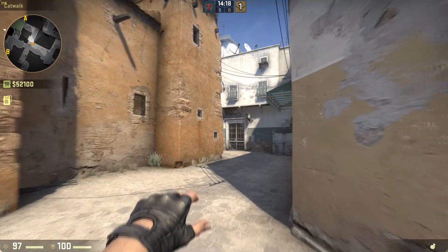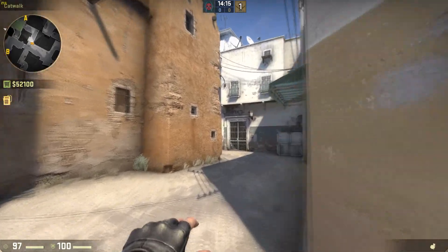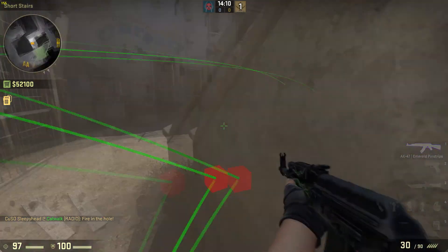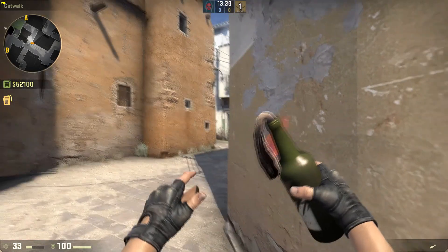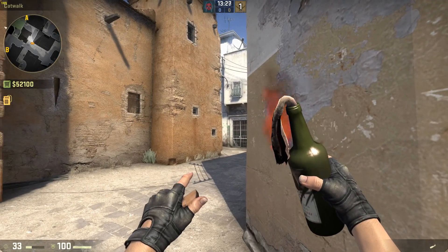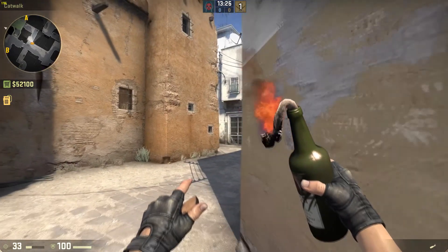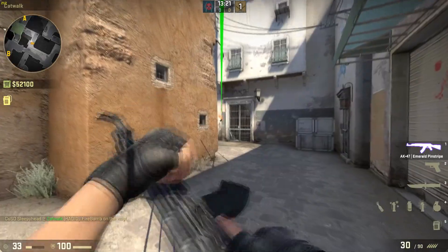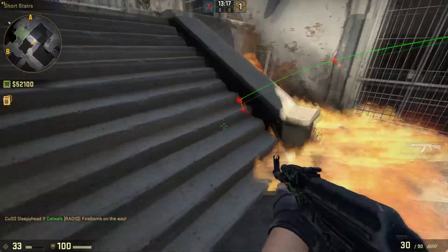Do a half throw — achieved by holding down the right mouse button just as you're starting your throw, so just before you let go press right mouse button. That bounces between there and clears out anybody in that corner. The grenade might not kill them, so if you want to make them run out without pushing, you can do exactly the same thing with the molotov — it falls lower, but if they try to run up the stairs they take damage.